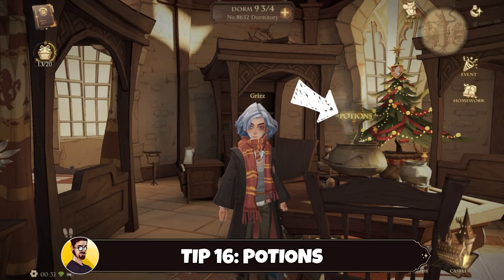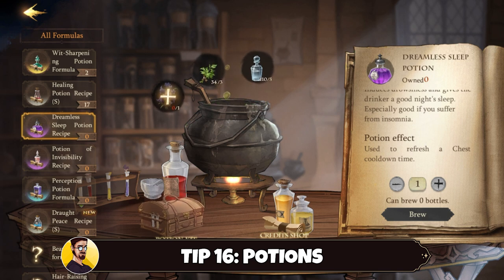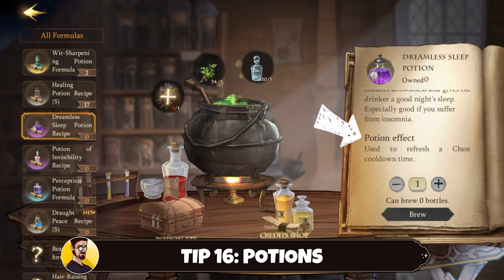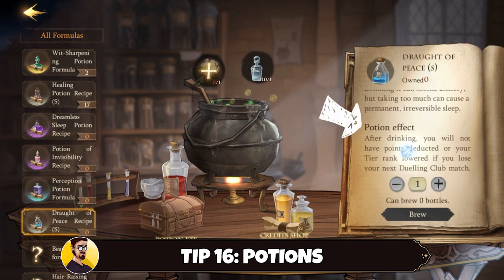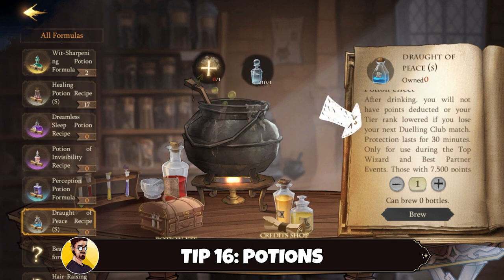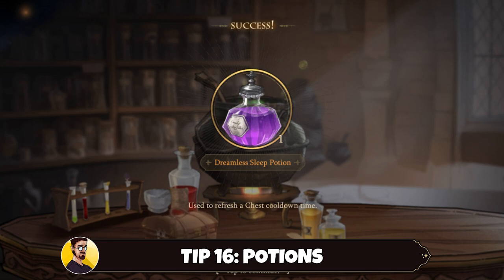Tip number sixteen: know your potions. Even if you don't need them, it is good to know which potions you could brew — make sure to at least read the description of each potion effect. If you want to progress in your yearbook faster and open more house chests, brew a dreamless sleep potion, because it refreshes a house chest cooldown time. If you want to increase your drop rate of echoes in the Forbidden Forest, use a memory potion. Or if you want to rank up in PvP faster, brew a draught of peace potion, because it will not deduct points from your tier rank in case you lose a battle after drinking it. You don't have to use them, but it's good to know what you could use if you need it.